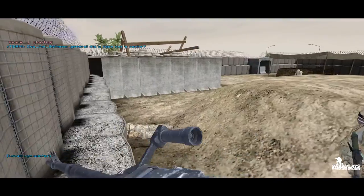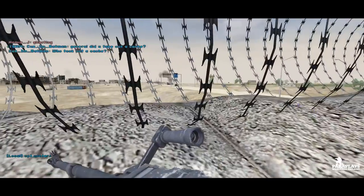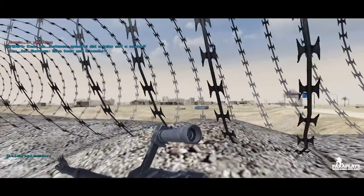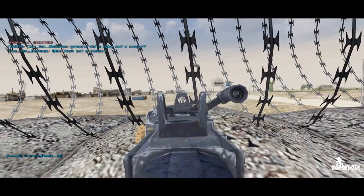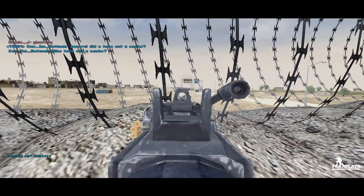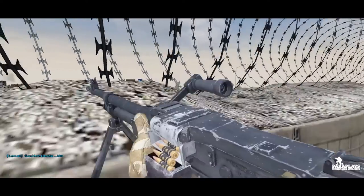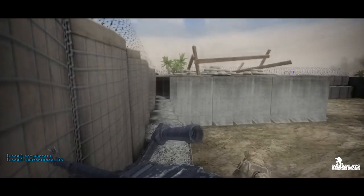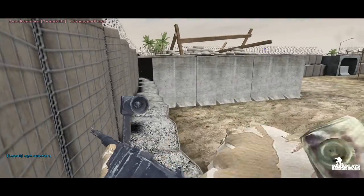Photojournalist Sean Smith records the fighting, the fighters, and the few civilians caught in the middle. The Black Watch are establishing a forward operating base in a maze of irrigation canals and empty homesteads.